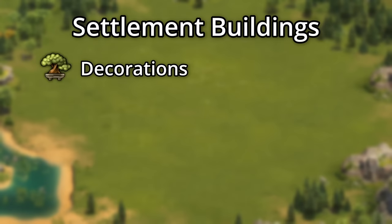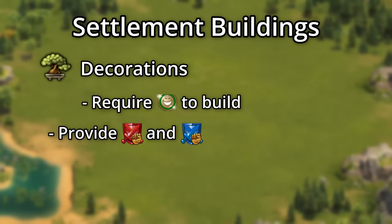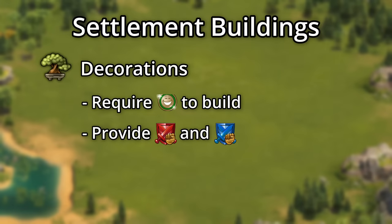And lastly, decorations are the most different building of all. These require euphoria to build but provide attack boosts for your units in this feature.